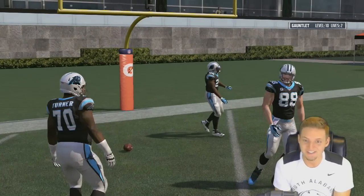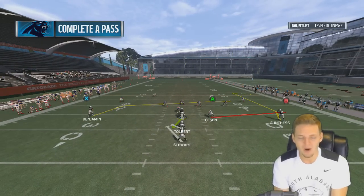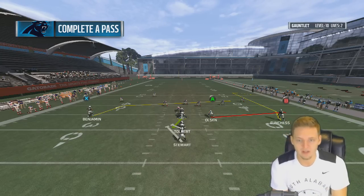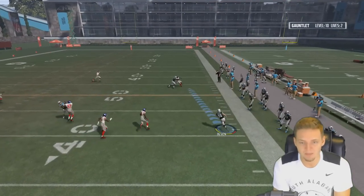So it's not looking too good. Run the play action rollout and complete the pass — we're getting into medium difficulty now. Why is the tight end on this play red? I guess I'll throw it to him anyway. We complete the pass, though Cam Newton's throw was a bit weak.